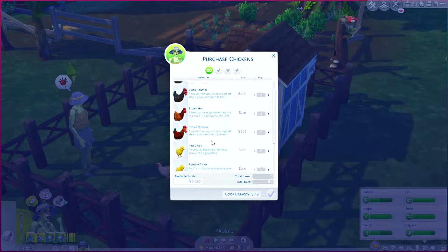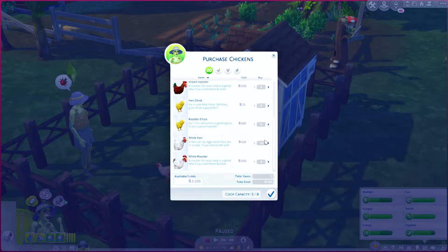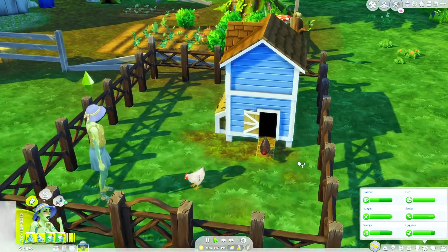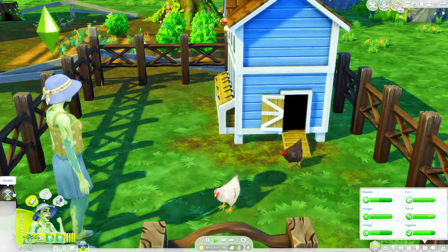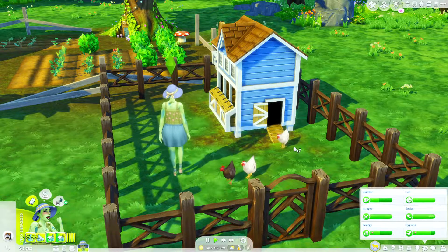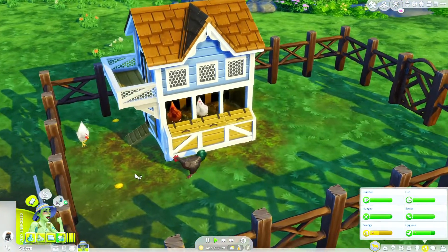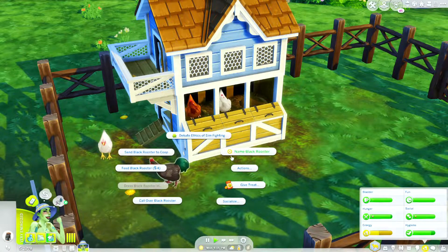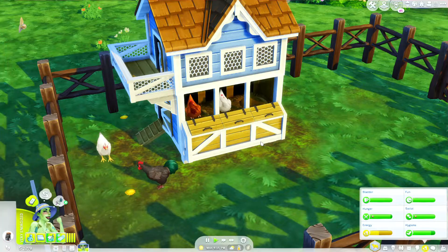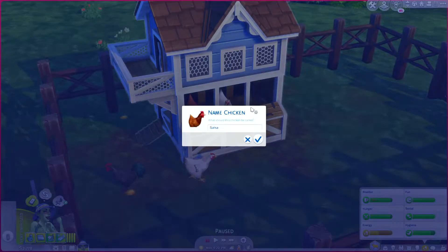I mostly want hens — I don't really want roosters. Let's buy one of each color, and actually let's do a black rooster. There are our other hens, so we'll have to give them some nice little names and scatter some feed because our new little hens are going to be quite hungry. For the rooster I'm going to name him Cyanide — that name was suggested by Rose Supposes Sims. For our brown hen I'm going to name her Salsa.